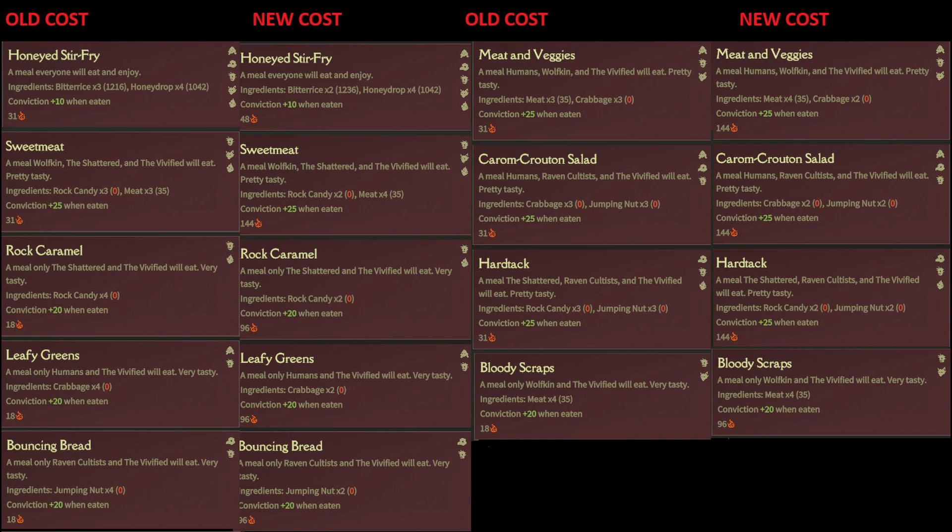In my late game save file, I am changing the way that I'm doing my food. Previously, I was feeding everyone — that is staff — bitter stir fry, which costs one single bitter rice and gives plus five conviction. That's pretty awesome, it's cheap. My staff isn't super hard pressed to have conviction since they've all got bed chambers and they eat at the saleh manger. So that's a lot of conviction there. However, I think I am going to change and start using some of these new recipes.